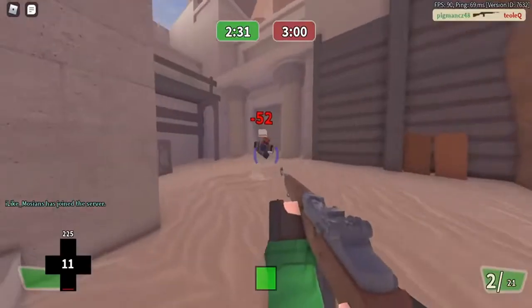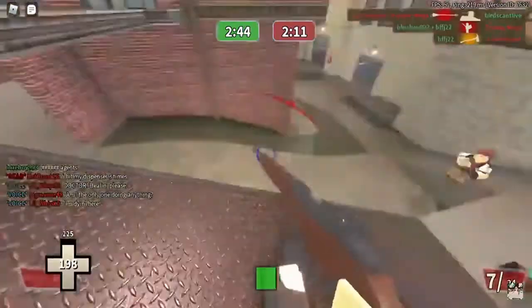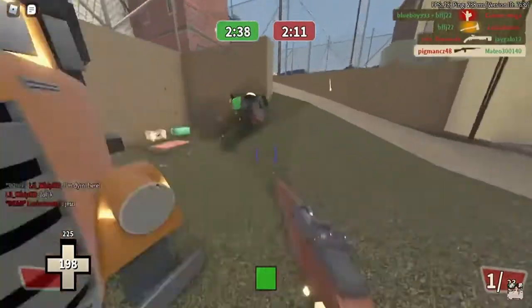Now let's begin by talking about that reload speed. This reload speed bonus was extremely useful, especially on weapons such as the Crankenstein, the Bison, and the Boonie Blaster. The Boonie Blaster was also an extremely fun weapon to pair with the Friendly Fire Foiler, as they both worked side by side together.